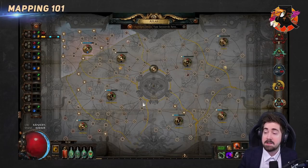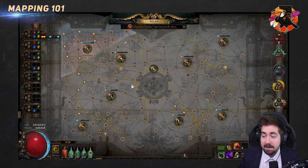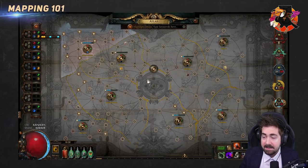Once you start Sirus, awakening level comes into play. Awakening level goes plus one for every set of four watchstones placed anywhere in your atlas — so two stones in each of four regions would actually be two awakening levels. For every four watchstones socketed in your atlas, awakening level goes plus one. Hover over the middle to see exactly what it does. It also affects Sirus a lot. There's a big difference between awakening level eight and lower — level eight is the max you can reach without doing anything complicated.